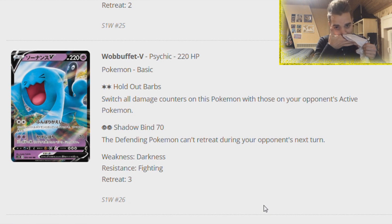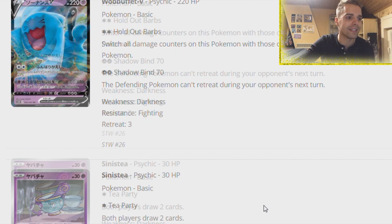Pretty much like the Ninetales from Guardians Rising. You can just swap all the damage counters of this Pokemon onto one of the opponent's. Use this Pokemon, suck up some damage thanks to Gengar's ability, and just put it on Wobbuffet and throw it at the opponent. Could be a nice fun deck. The bad thing is Gengar is a Stage 2, but this Wobbuffet I do like.